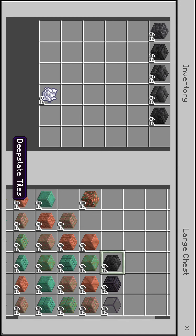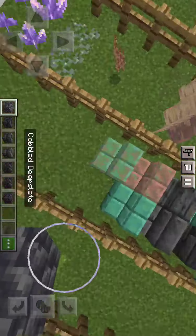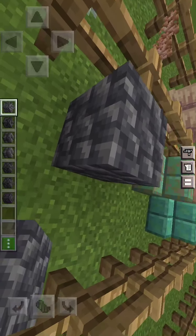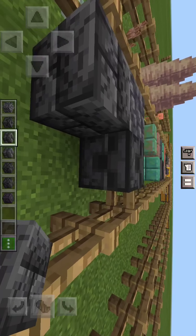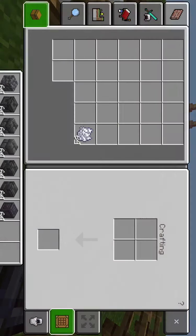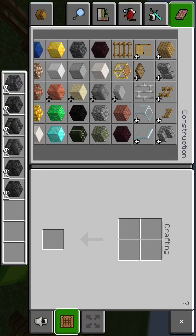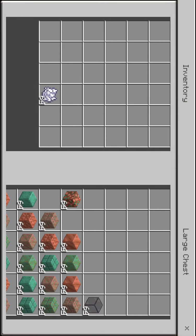Let's go on to deep slate — probably one of my new favorite blocks. It looks so cool. We have cobbled deep slate, chiseled deep slate, cracked deep slate bricks, deep slate bricks, cracked deep slate tiles, and deep slate tiles. I couldn't find normal deep slate, but yeah, that covers the deep slate variants.